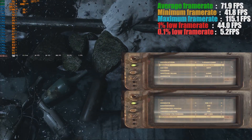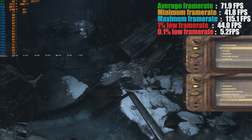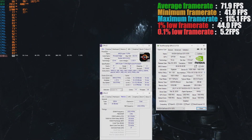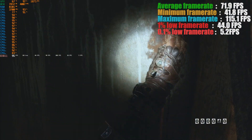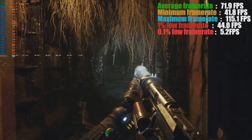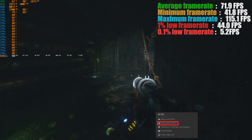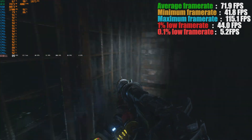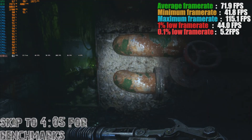Hello everyone! Today we are testing out how Metro Exodus performs on GTX 1070 using the max settings on DirectX 11. You can see the PC specs on your screen right now and later in the video we have some DirectX 12 benchmarks on different presets, but the gameplay benchmark is more relevant as to how the game actually performs. The benchmarking has been done on 419.17 drivers from Nvidia, and in the meantime they have released newer drivers with better optimization, and it might be worth giving them a try.